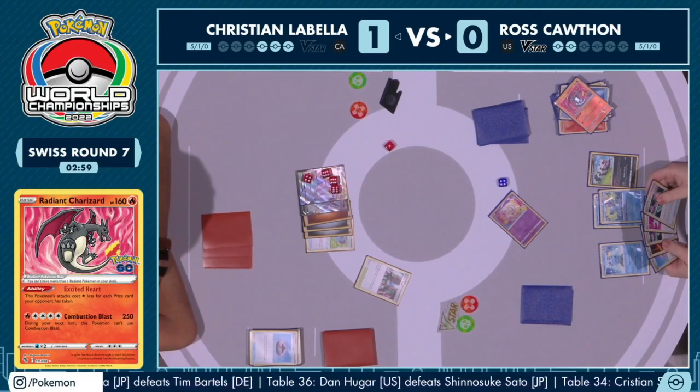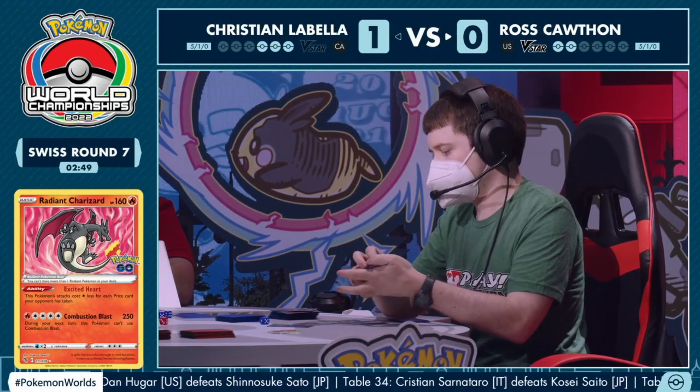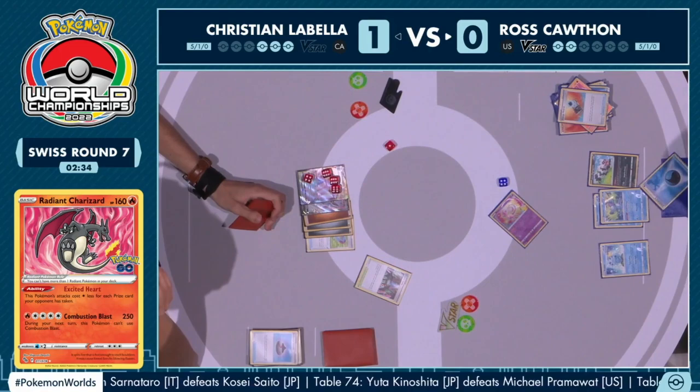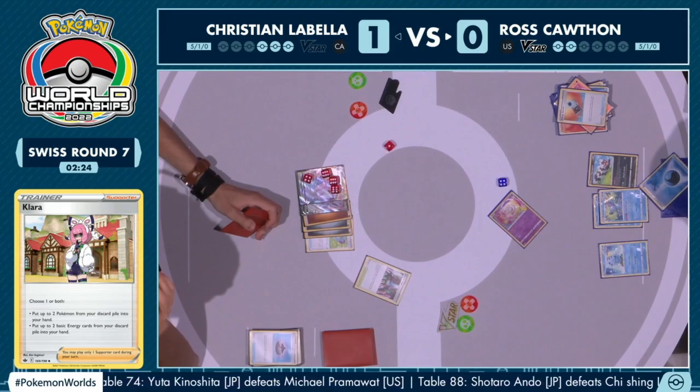That pause typically isn't a good thing. Already Cross Switchers in the hand — two Cross Switchers that are just not applicable right now. Playing an Energy Search — if there's energy in the deck, that might do it. Ross doesn't play very many basic energy in this deck. Okay, there is one water energy. So if you can Shady Dealings for Clara plus a way to switch this Mew — I think Ross already has Magma Basin in hand. Oh my goodness, we could see it — the Duraludon VMAX just crumble and fall this turn!